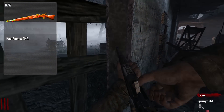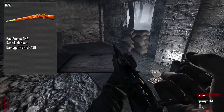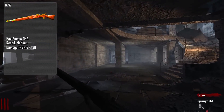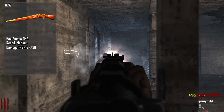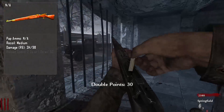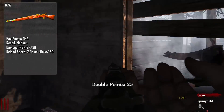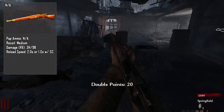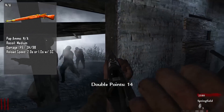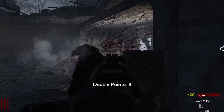The recoil on the Springfield itself is at a medium. The damage on round six is three shots to the head and nine shots to the body — it takes two full clips to kill one zombie in the body, which is ridiculously horrible. The reload speed is actually pretty fast: 2.2 seconds normally and 1.0 seconds with Speed Cola. The head multiplier is 1.5 times, which is really good. The recommended perks are all the perks in Verruckt — Juggernog, Double Tap, Speed Cola, and Quick Revive.